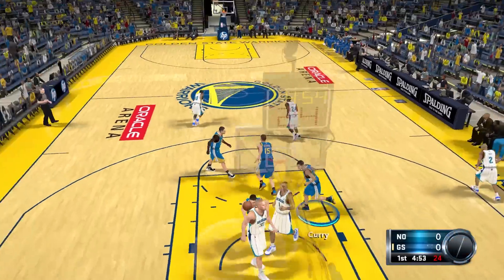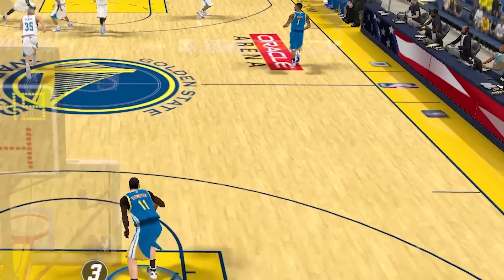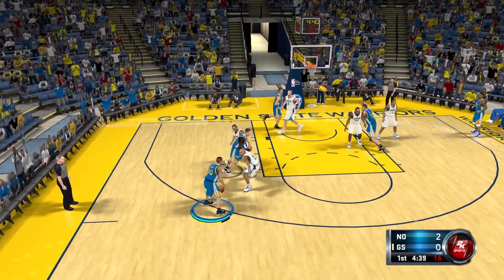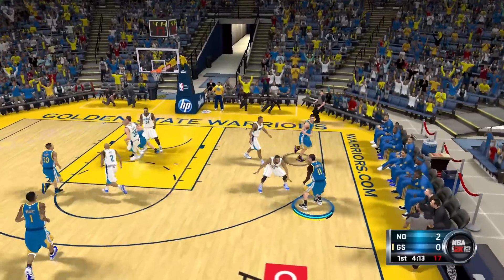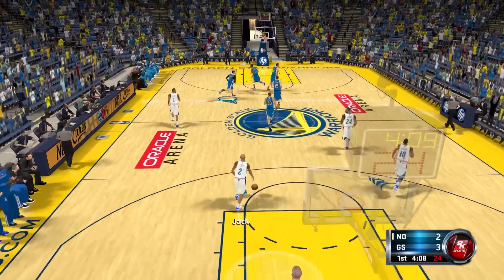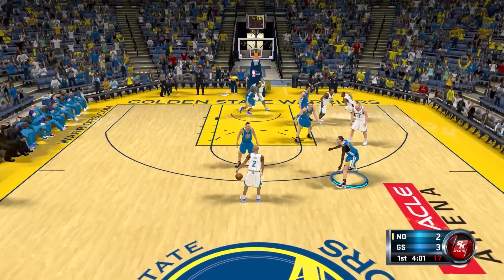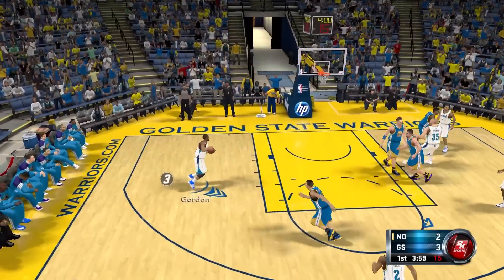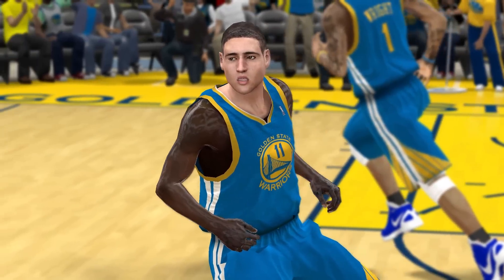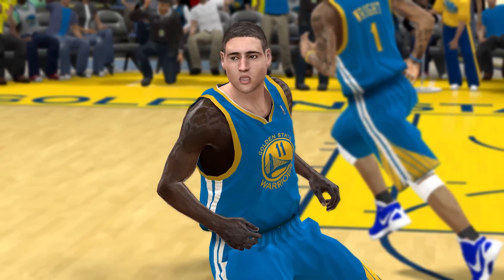I do not know what is wrong with Klay Thompson's arms — they're like gone, they're completely black. What did they do to his arms? I need you to go to the three-point line though. Is that supposed to be a shooting sleeve or a full arm shooting sleeve? We hit the three with him. That was not hard to do at all, but I'm just so confused why Klay looks like this. If we go to the replay, you can see they just stuck his head on somebody else's body. It just looks so weird.